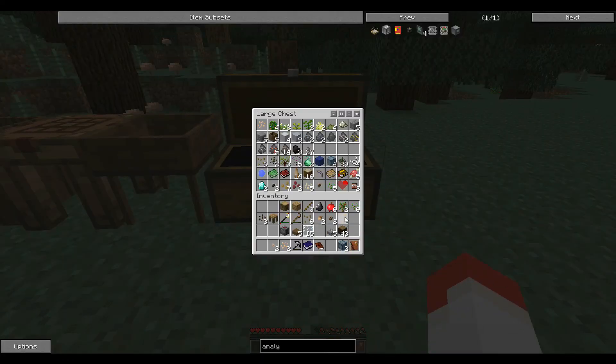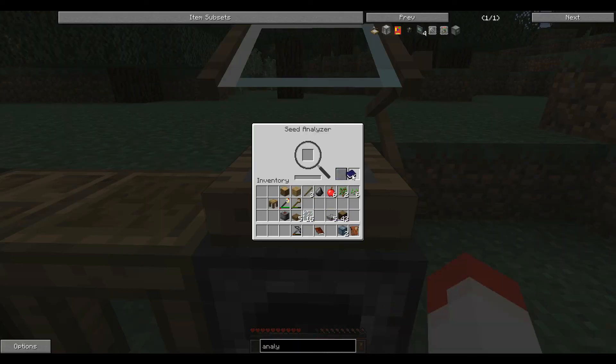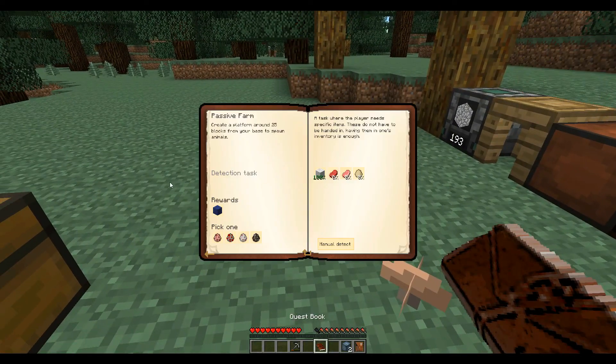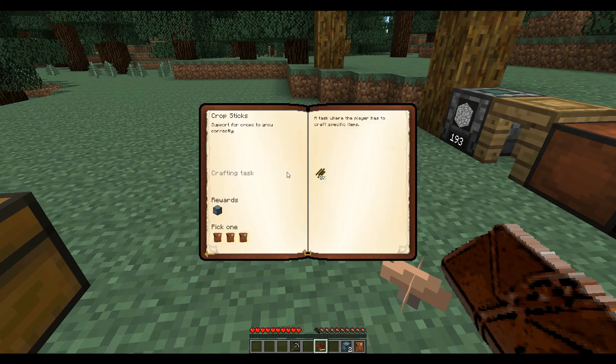Seeds can go in here. There we go — there were more. Birch seed. Agricultural journal goes in here. Forgot those seeds. Let's see what we can do — crop sticks support crops to grow correctly. I need one set of crop sticks, and then I need potato and carrot seeds.